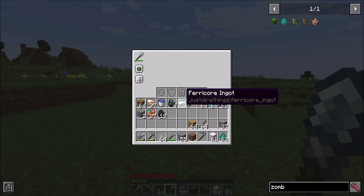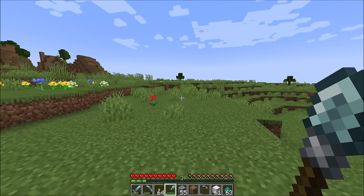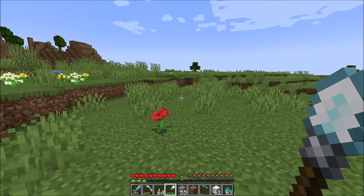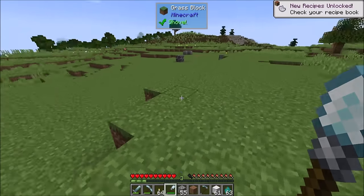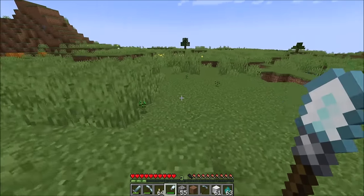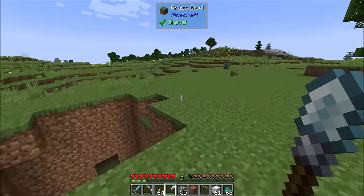The Ferrocore shovel has two abilities: Lawnmower and Skysweeper. Lawnmower — when you right-click with the tool active — will basically knock down any tall grass and stuff. Dire's always kind of hated tall grass, so it'll just knock those things to the ground and help mow your lawn, if you will.